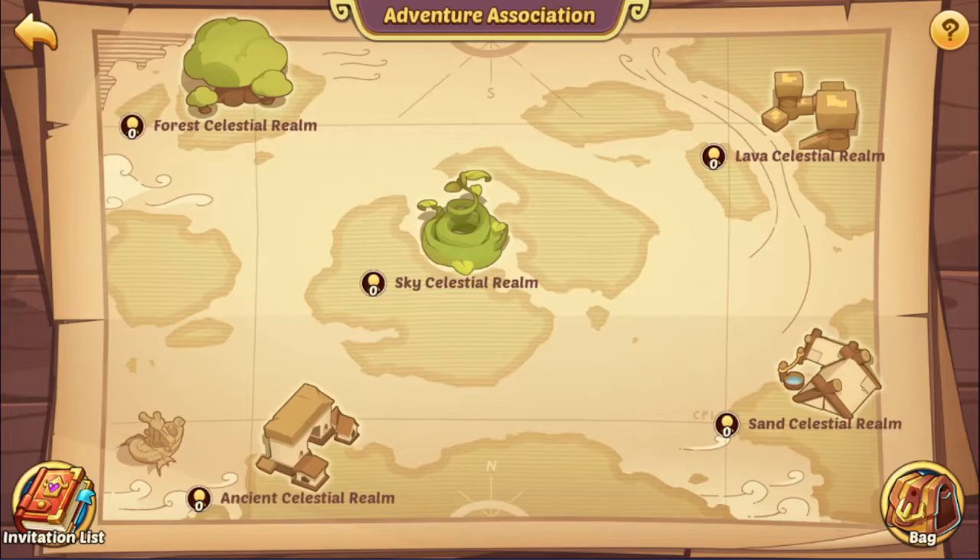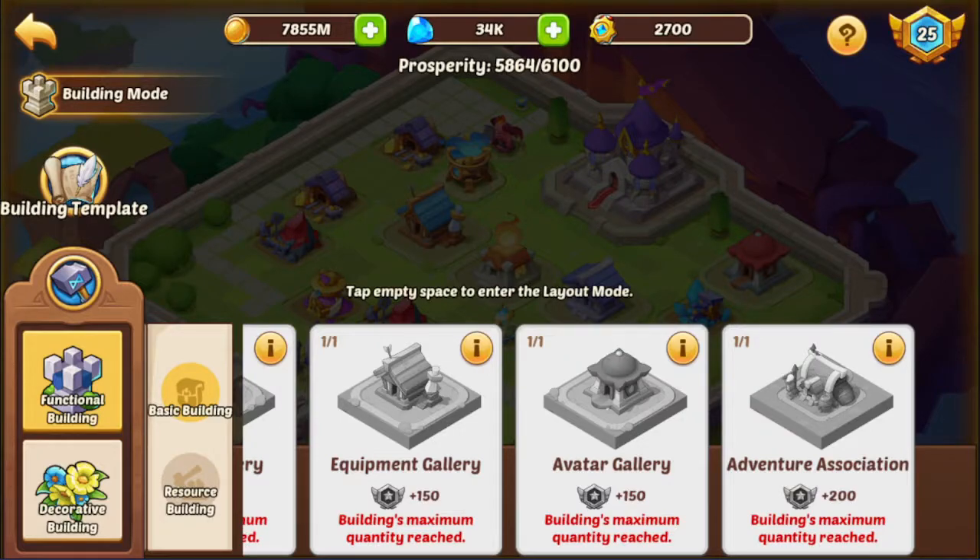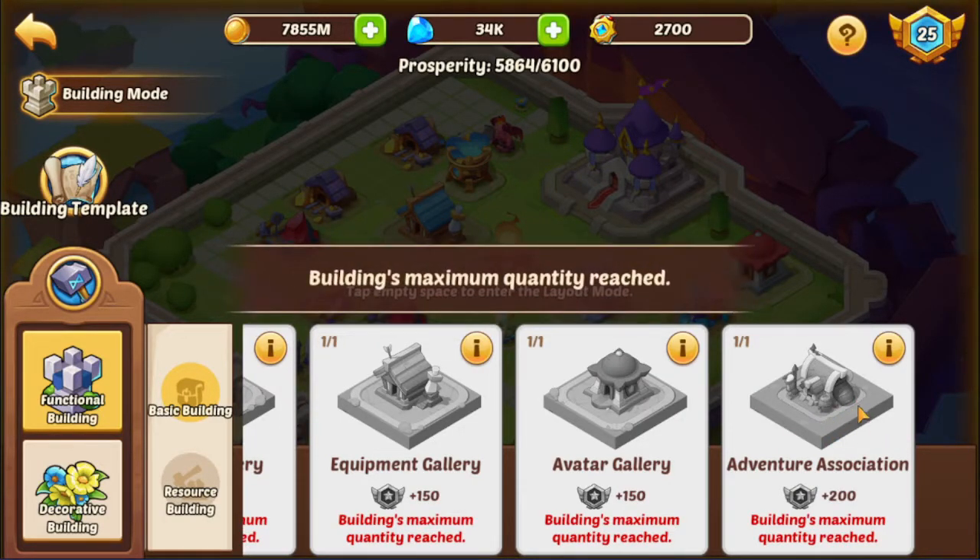Hello everybody, today we'll be checking out Adventure Association. Try to build your building as soon as you can in the Celestial Island. As you can see, this is the one at the right of the screen.